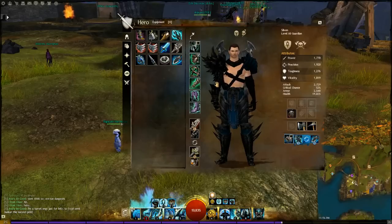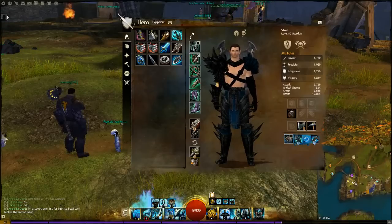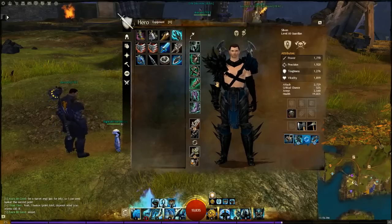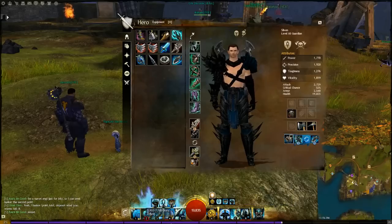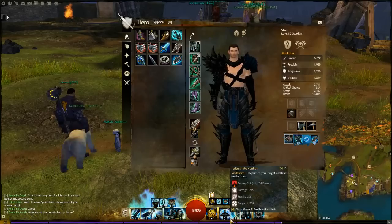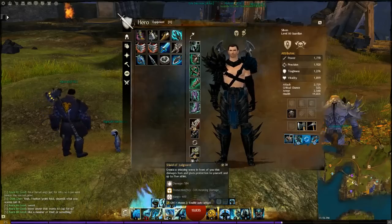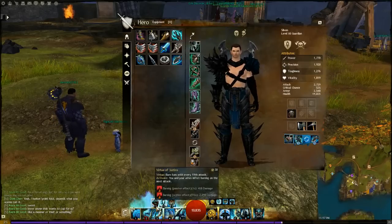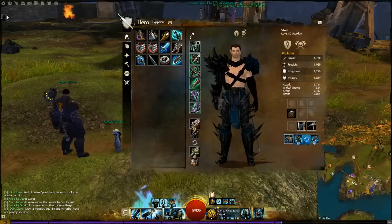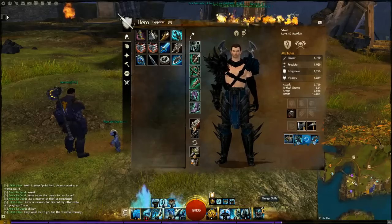If you're having so much trouble surviving, run 6 Earth Runes on your armor. For spiking, your main damage burst combines Virtue of Justice, Zealot's Defense, Judge's Intervention, and Smite Condition all at the exact same time — you can also include Shield of Wrath. The best spike is: immobilize them with Chains of Light, then hit Smite, Virtue of Justice, Smite Condition, Judge's Intervention, Zealot's Spike, and Shield of Wrath — you'll power through them. You can then switch sets and finish off with Shield of Judgment.